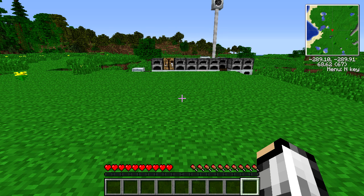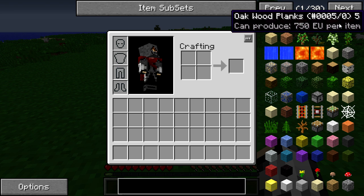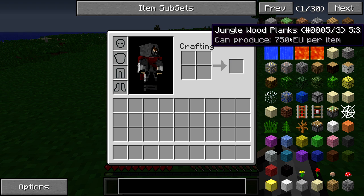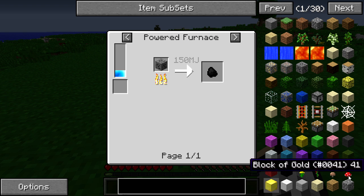Hi guys, welcome to another video. In this video I'm going to be showing you some tips and tricks that can help you while playing with the Feed the Beast mod pack. The main thing I want to cover is the NEI, or Not Enough Items, mod. Most of you know kind of what this mod does — it lets you see recipes and stuff — but a lot of people don't quite know how to use all the features. Understanding how this mod works will make you a better player overall.